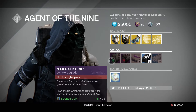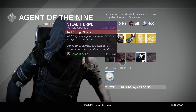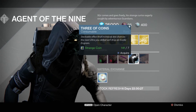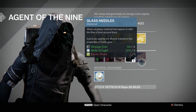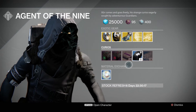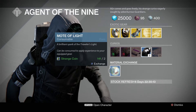Let's go over the curiosities this week. It's the Emerald Coil and Stealth Drive, and they're 23 strange coins a piece. Heavy ammo synthesis — you get 3 of them for 1 strange coin, or 5 of them for 7 strange coins. And then you get the glass needles, and those are 3 strange coins, 3 motes of light, and 1 exotic shard. And finally, he's got motes of light — 1 mote of light for 2 strange coins.